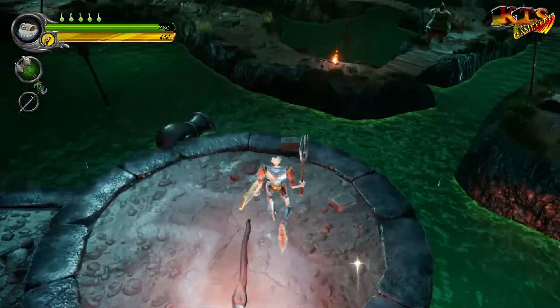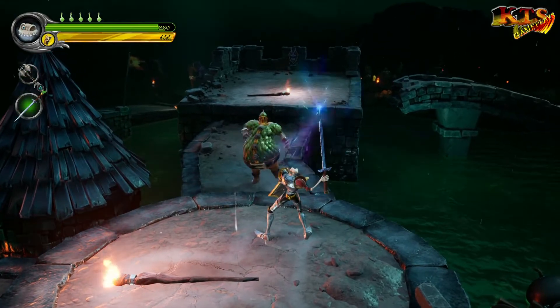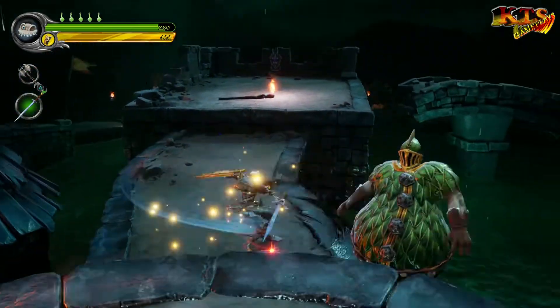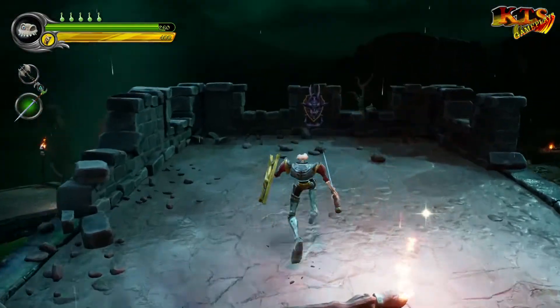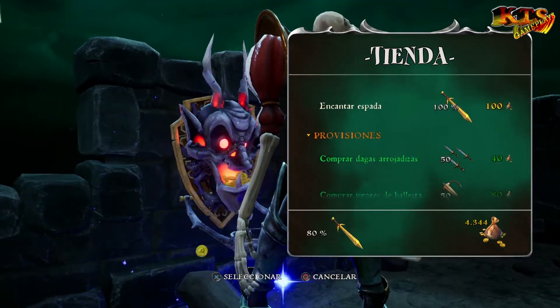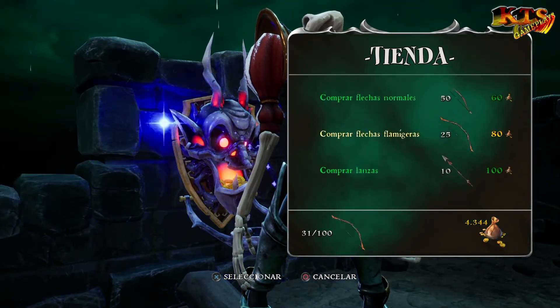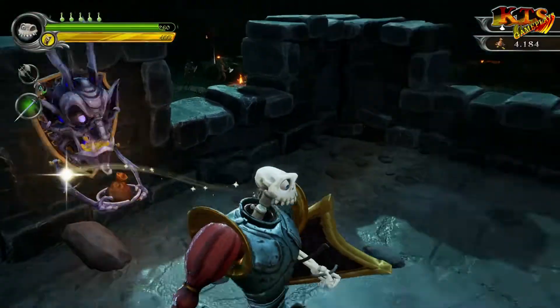Lanzamos el arma para acabar con el enemigo. Cambiamos de nuevo a la espada, cargamos y soltamos para tirarlo al agua. Se ahogará, nos contará la muerte. Ya tenemos un 5% del cáliz. Ahora os recomiendo comprar flamigueras, me quedo casi sin lugar pero ahí estamos.